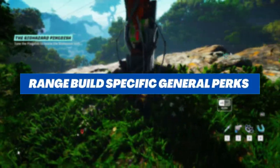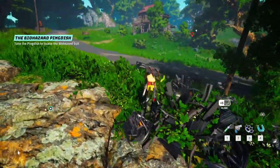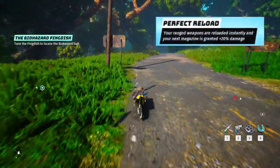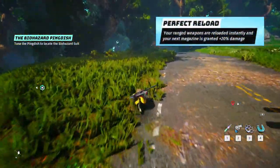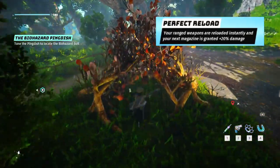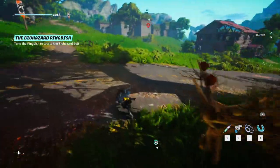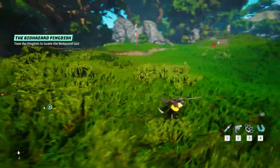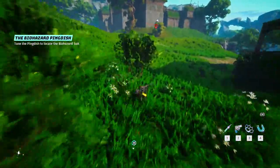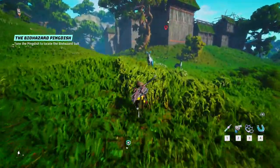Next we have the general perks focused on range-type builds. If you're going to focus on using range weapons to attack the enemy, these general perks are a must-have. The first one is Perfect Reload — attack weapons are instantly reloaded when you press a button, and it increases the damage dealt by the next magazine's ammo by 20%. You might not know it is actually the starting perk of the Deadeye, but it's a general perk so other builds can use it too. It's really good, especially with pistols, as pistols usually have less magazine ammo.